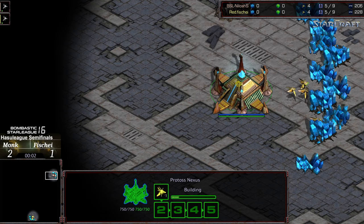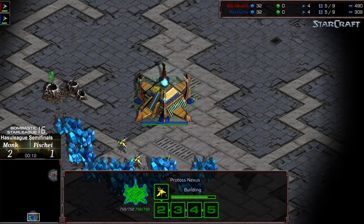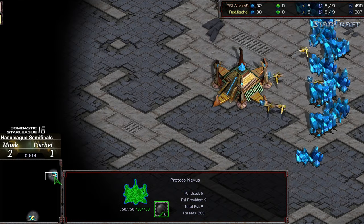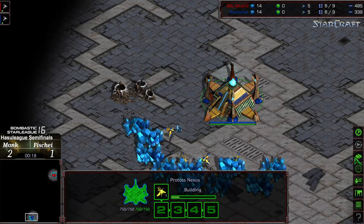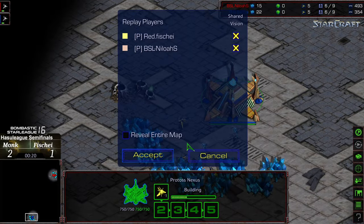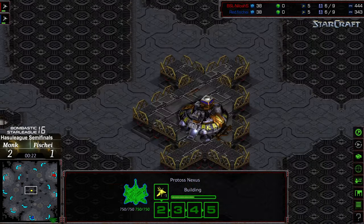Hey guys, welcome to another commentary done by Diggity. Up in the right corner we have Monk starting as the red Protoss at the six o'clock location. We have Fisheye starting as the blue Protoss. This is going to be on Powerbond.